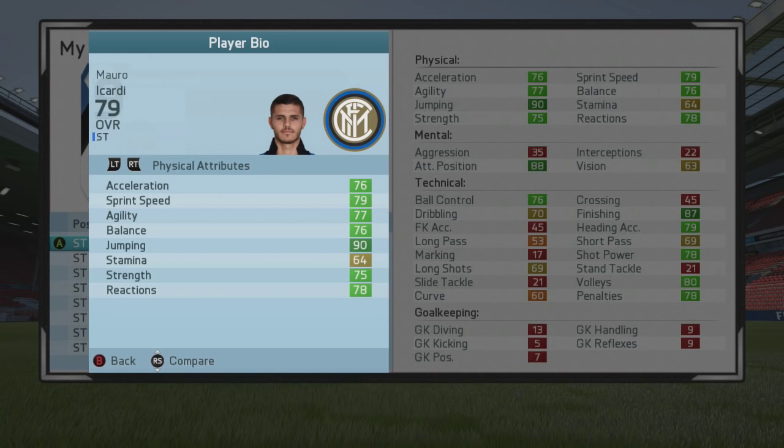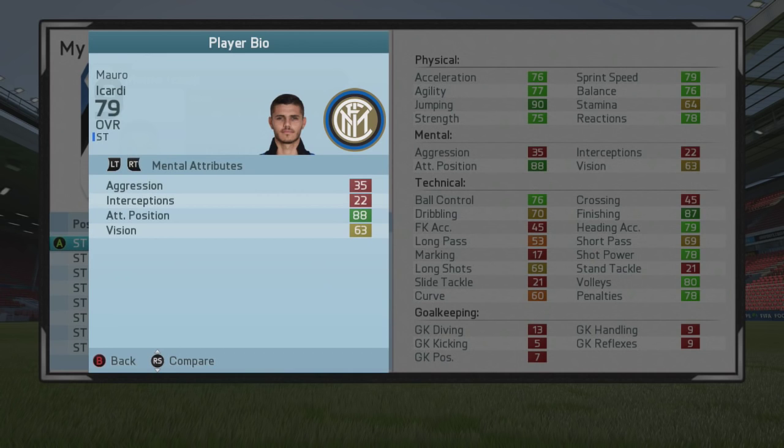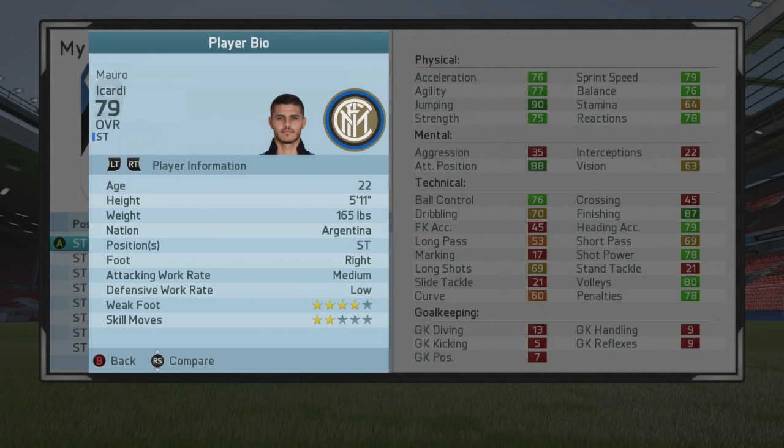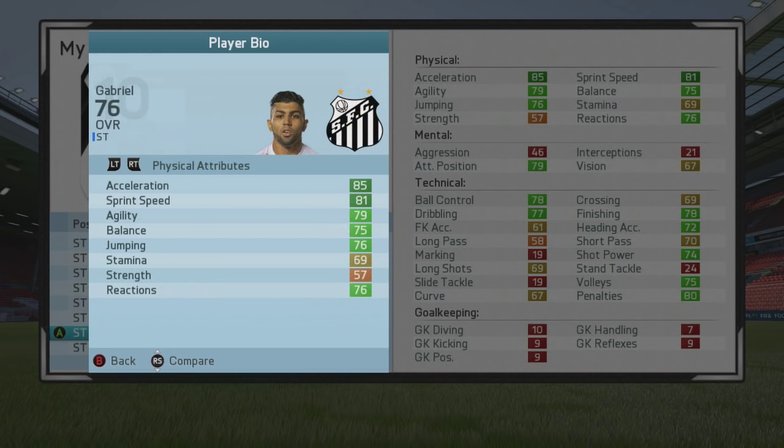Next up we've got someone who actually has the poacher speciality — this is Mauro Icardi, the Inter Milan striker, 79 overall. He's got 90 jumping as his best attribute, but behind that 88 attacking positioning and 87 finishing. He's also got 80 volleys, 79 heading accuracy, and decent speed, strength, and reactions. Playing for Inter Milan in the Italian league — another Argentinian in this list. Medium attacking work rate but low defensive, four-star weak foot, two-star skill moves — Mauro Icardi with something like 85 potential.